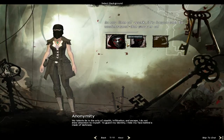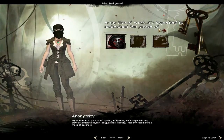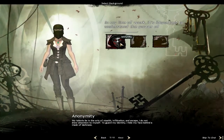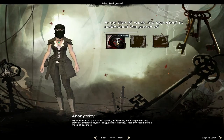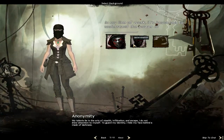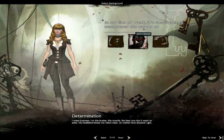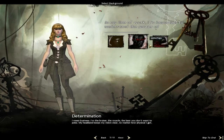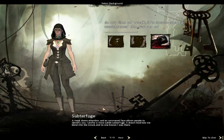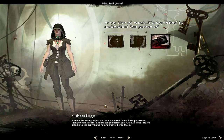And here is where Guild Wars 2 becomes unique - here you can pick up your story line. In my line of work it's important to understand the point of anonymity, determination and subterfuge. So the first one is the art of stealth, and that's the subterfuge option.